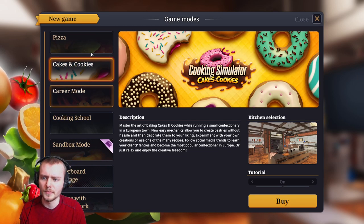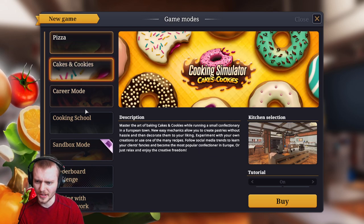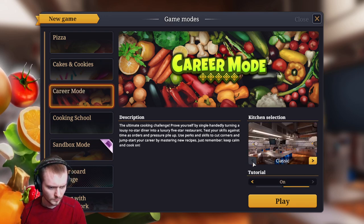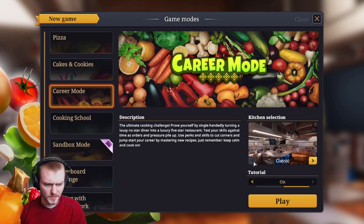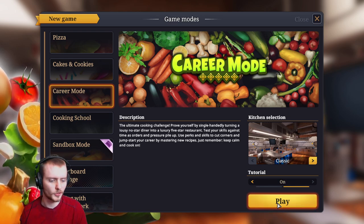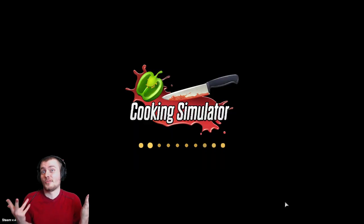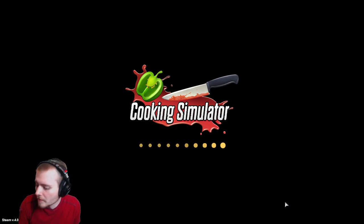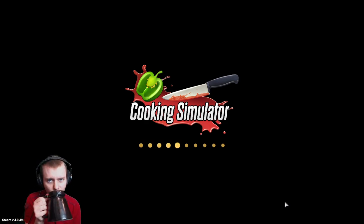New game. Oh yeah, so this is all the DLC stuff. It's a bummer that puts that up at the top. Oh, there's like two layouts, too. I guess the tutorial? Sorry if you've seen this before and you already know what the tutorial is, but I've never played it before. We'll probably just at some point do sandbox, but let's start off with this.